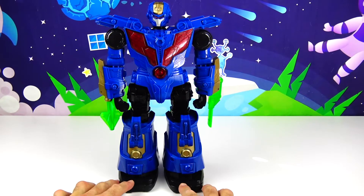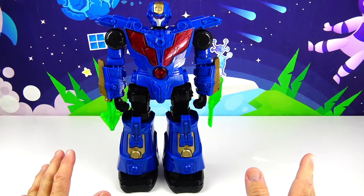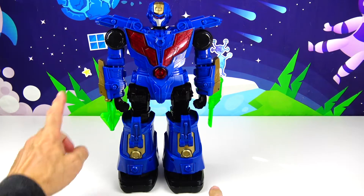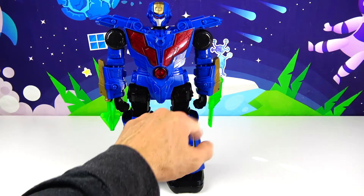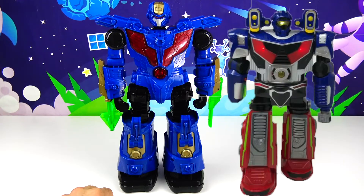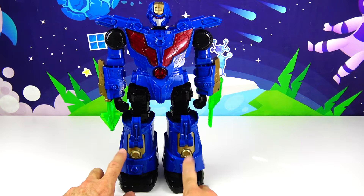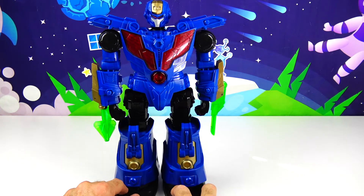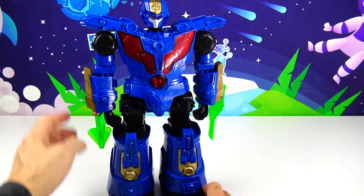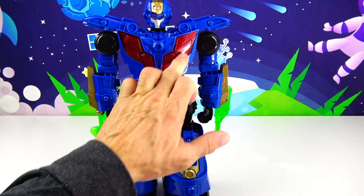Alright kids, here is Astro Bot 2.0 out of the box! Now this is all blue with some gold highlights and black and of course the red. There is an Astro Bot — I think it's maybe 1.0 — but there is another one that has red legs. This is the newer one, this is the 2.0 and it moves, it shoots projectiles and just look at some of the features on this thing. Here is the chest that lights up.